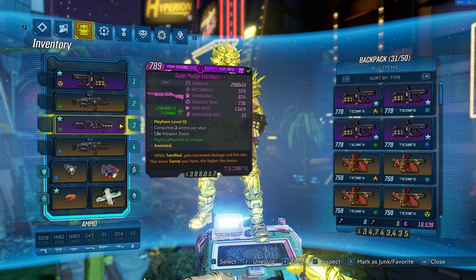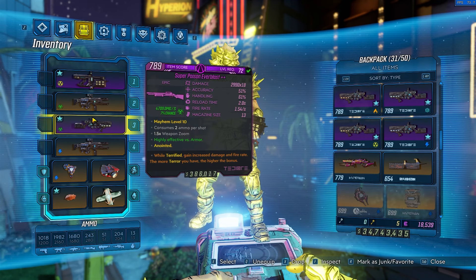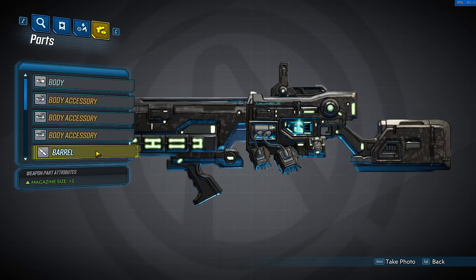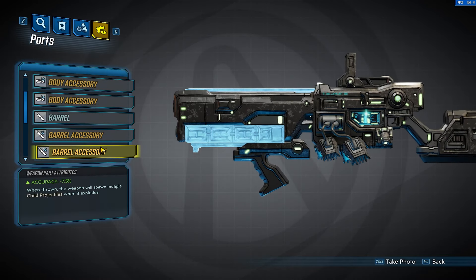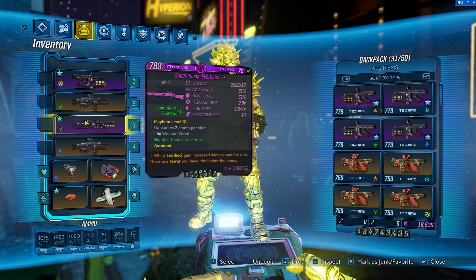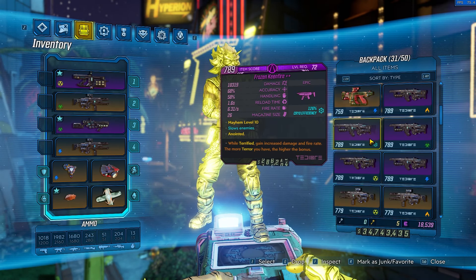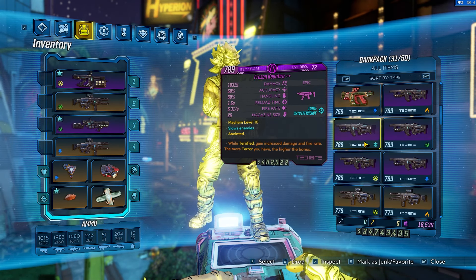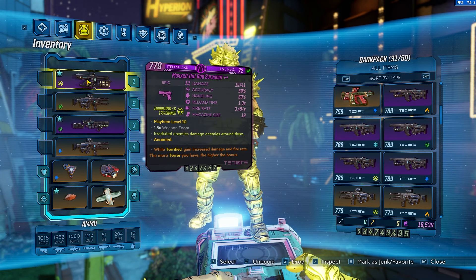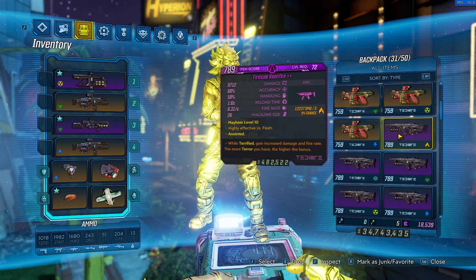The Everblast is really good here since I don't have the Anarchy in this no-DLC version, but you can use it if you have Season Pass 1 or at least DLC 2. You really want as high pellet count as possible — x18 — with the homing Merv parts as well, with the child projectiles and homing module. The Keenfire is also a really good SMG with the same homing Merv setup, though I don't use it as much since I focus on the pistol or shotgun. Same deal with element matching.